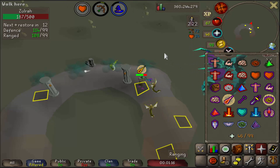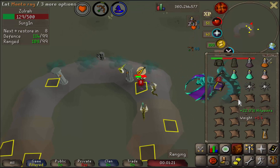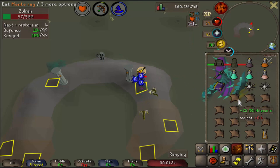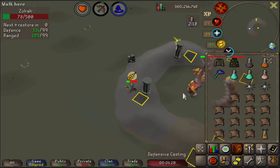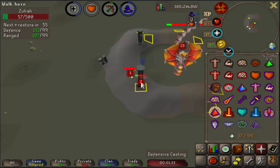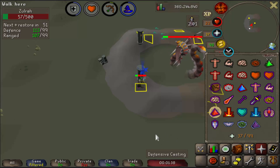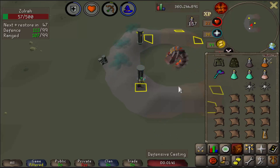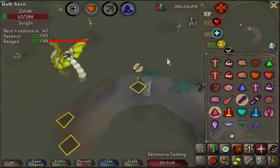A lot of people don't like this phase because there's a lot of Blue at the very beginning — it drains your supplies if he keeps hitting you with Range. Now make your way over to this square for a Red phase — put on Mystic Might and just hang out here for a bit. Next is going to be a Green phase, so hang out right here, put on Protect from Range, and kill him.